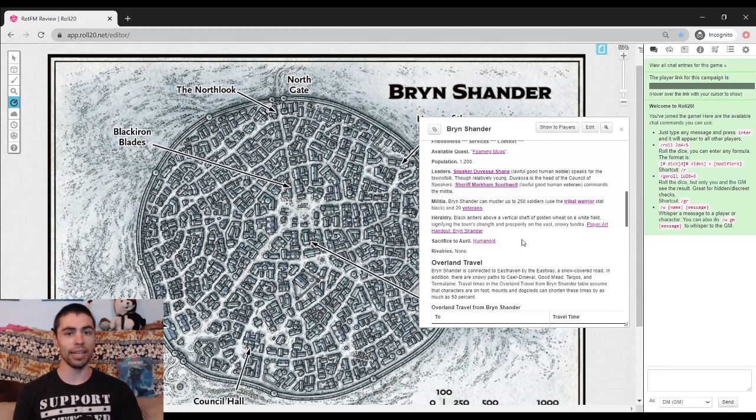Keep that in mind: if you want your groups hanging around Bryn Shander, you're going to have to explain that this is a necessary evil. Because as written in the book, the sacrifice doesn't actually do anything. I would strongly recommend that you change that.